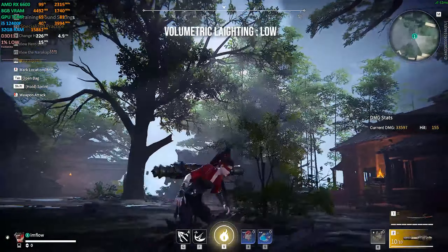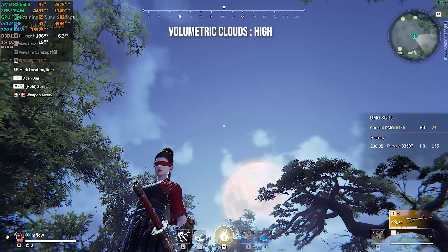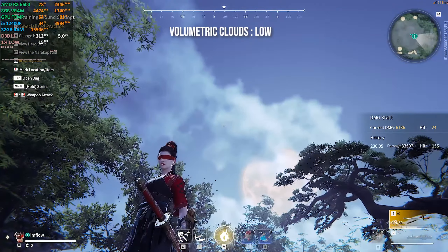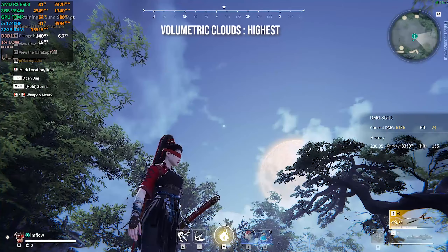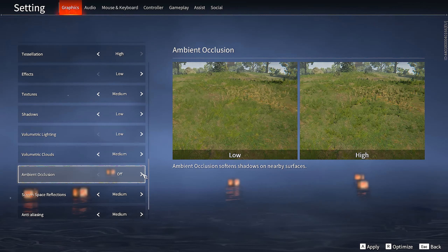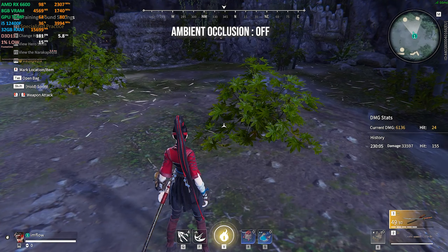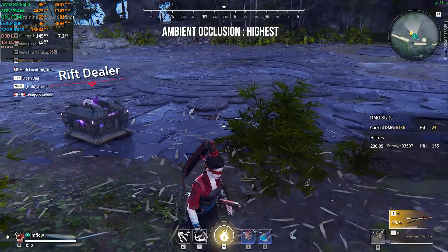Volumetric clouds gives more detail to the clouds making them look better. The lowest value gives the best performance, which I recommend staying at since no one is really going to look at the skies while playing — and this feature is quite demanding. Ambient occlusion softens shadows on nearby surfaces, but since we set modeling accuracy to lowest and the grass is no longer appearing, this feature becomes without purpose, so set it to off.